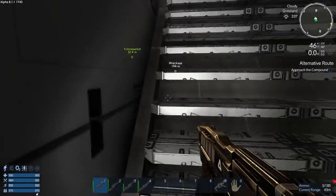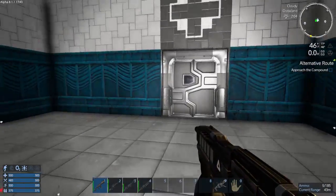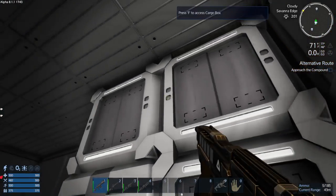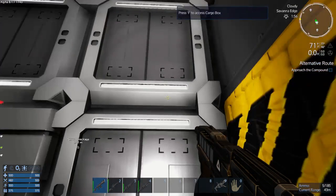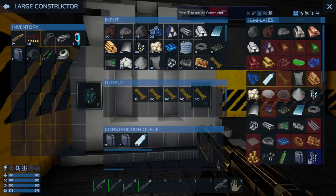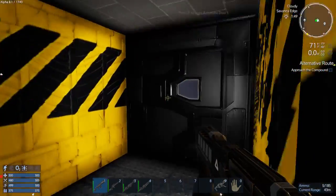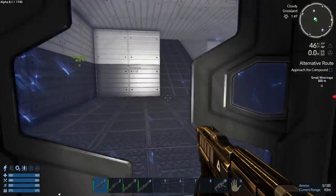I also need to find more silicon and more promethium. Let me check my storage — I've got lots of construction supplies. I need to get my constructor out of the yellow jacket. Let me get about 20 of those. I may need those for my piranha. I put some biofuel in there; I'm not quite sure how much that's going to go.